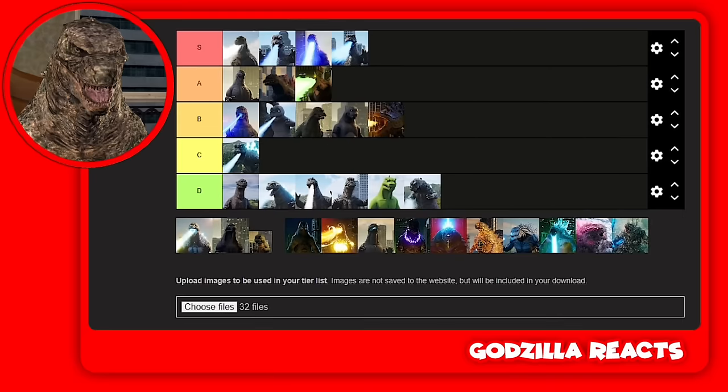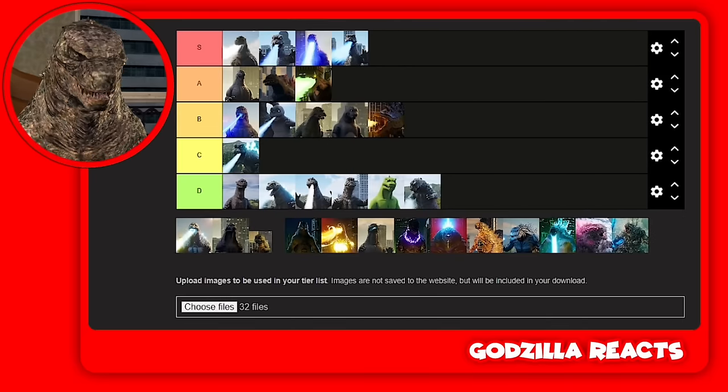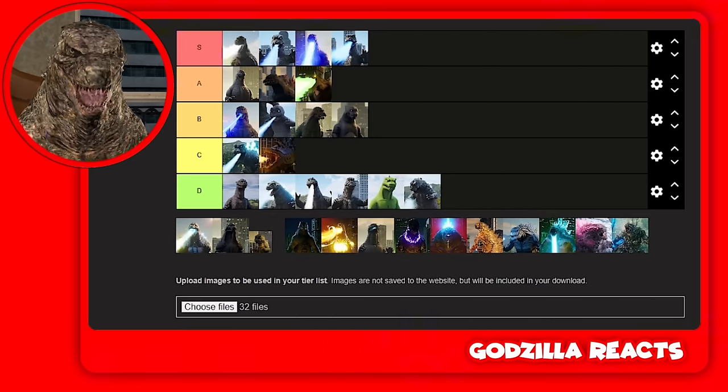I already said this — Zilla is B. His atomic beam is just fire. Actually, I just realized it literally is fire — it's like the Hanna-Barbera one. Then we got Snow Godzilla.